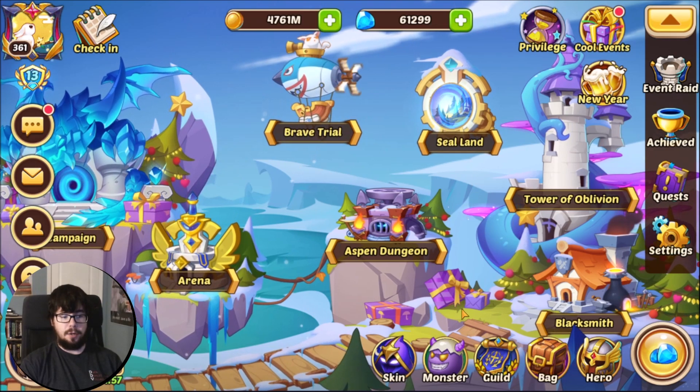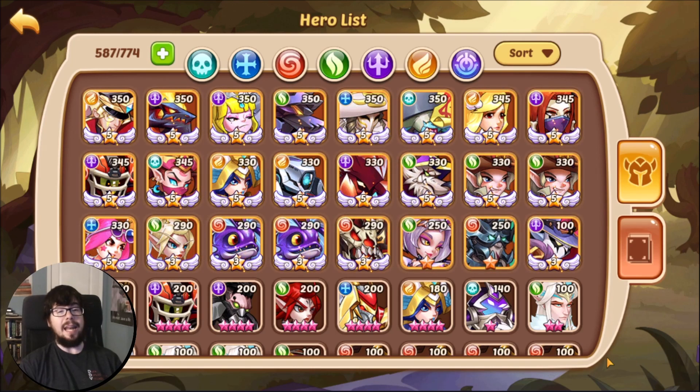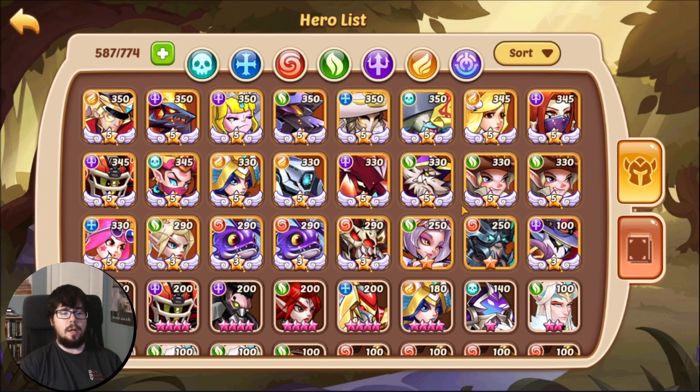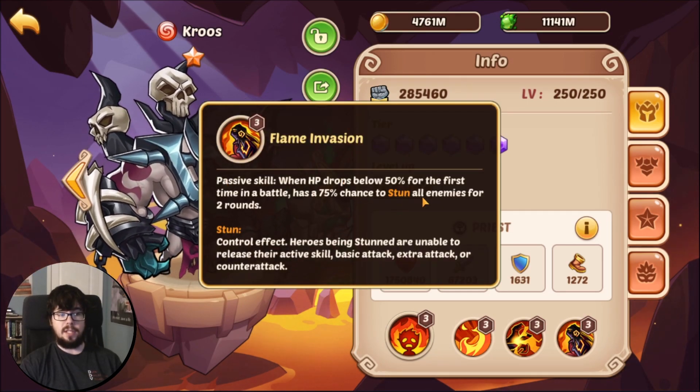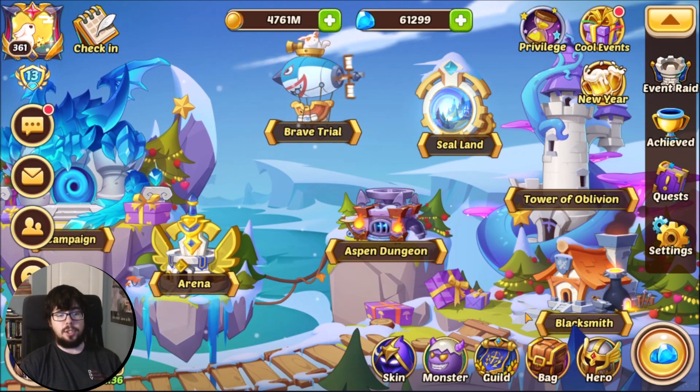First of all, what is crowd control? Crowd control in really any RPG, but particularly Idle Heroes, is the ability to lock down your opponent and prevent them from doing something. So in Idle Heroes we have things like stuns — Kruse's passive skill gives a stun — we've got freeze, twine, and so on.